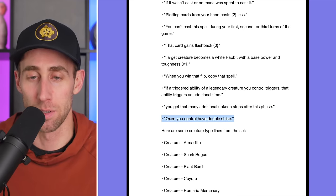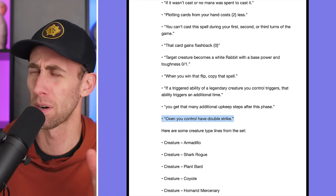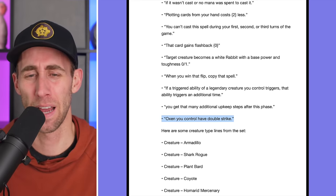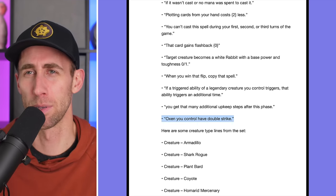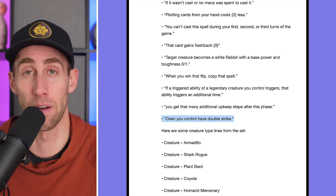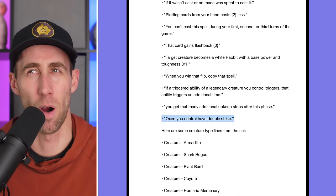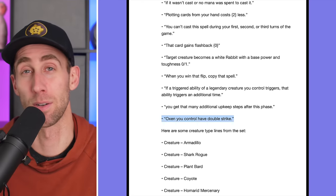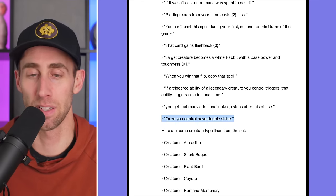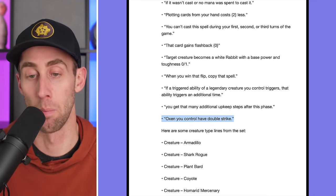'Oxen you control have double strike.' Please give me an ox commander. I can't imagine there are too many oxen in the game — most are pretty vanilla creatures with maybe vigilance. But yeah, oxen are getting support and giving them double strike is pretty spicy. I would assume that if this is on a commander, it probably has some way to actually make ox tokens for you.